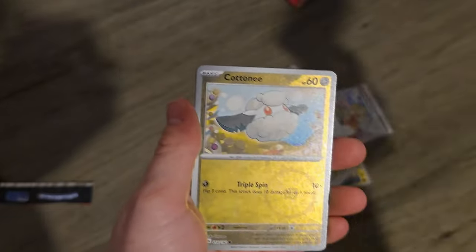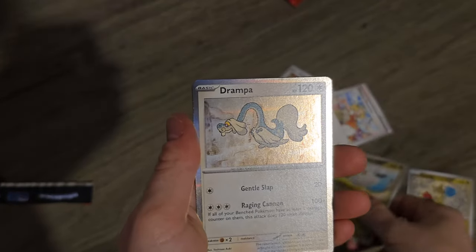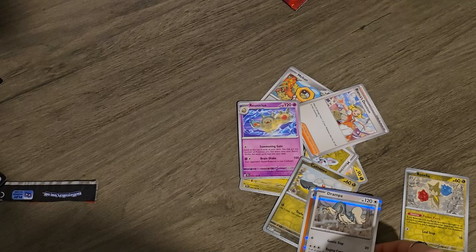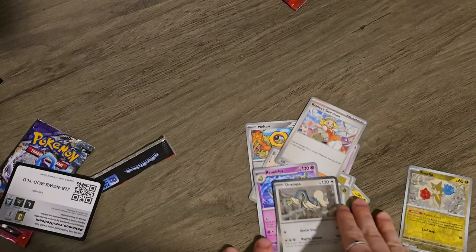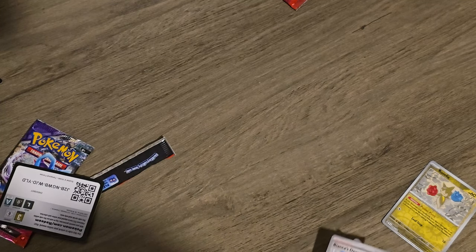Bianca's Devotion — cute. Roselia, Whimsicott, Drampa the grandpa. So three packs in and not a single hit so far from Riley. But she might be saving the best for last — notoriously in pack battles though, she tends to struggle. It's a new year though, things could turn around.